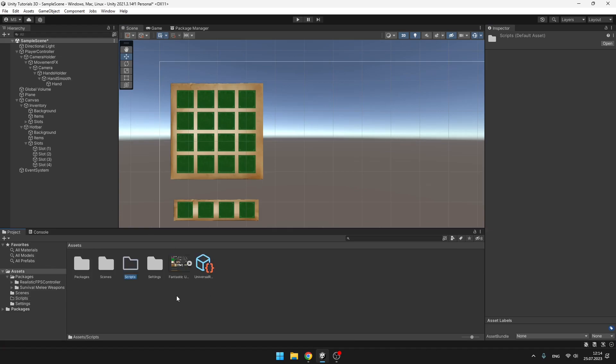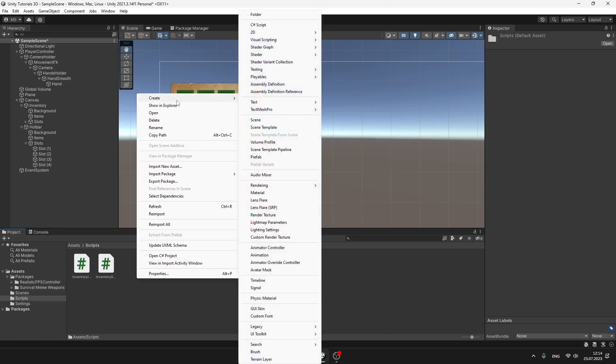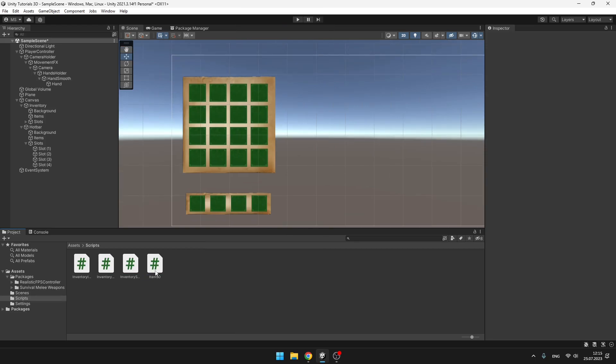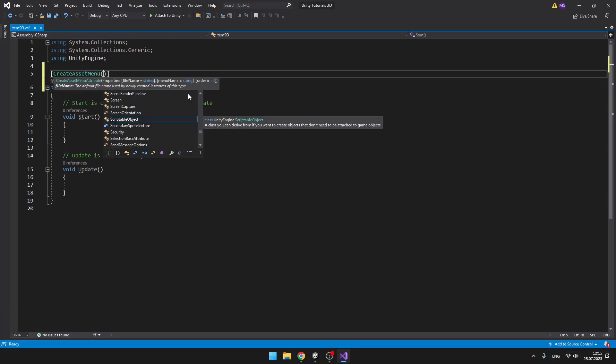Now we'll get to coding. I have created a folder for these scripts and will create: InventoryItem, InventorySlot, InventoryManager, and ItemSO — which stands for scriptable object. We will start by creating the scriptable object, so open the item script. We want it to derive from ScriptableObject instead of MonoBehaviour, and add the CreateAssetMenu attribute so that we can instantiate items in our assets.